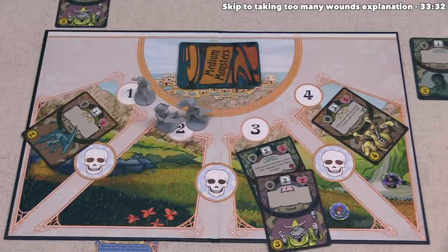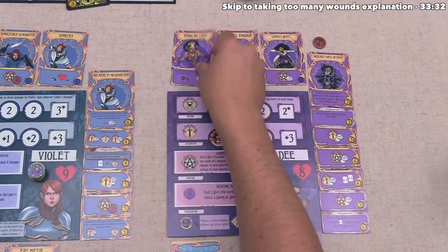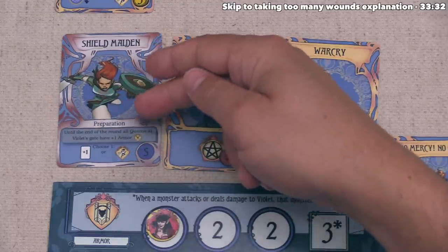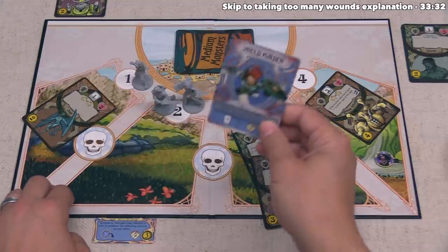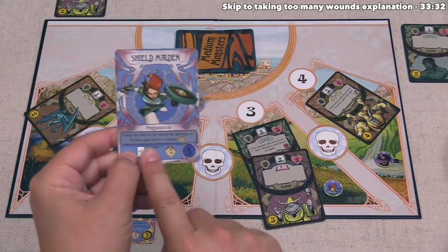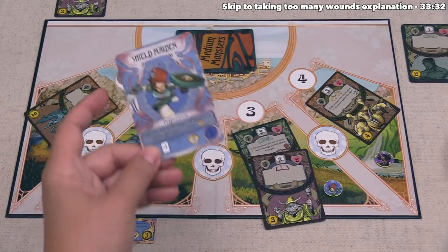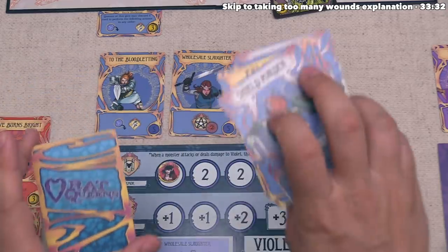Dee has the preparation card 'Foresight,' which lets her move a monster at Dee's gate to any other gate, then Dee draws one card. This is great because the cultist at gate two has strength two and would roll two dice against our Rat Queens. We move the cultist to gate three so it doesn't attack anyone, then Dee draws a 'Hang On Love' card to replace it. Violet also has a preparation card — another 'Shield Maiden' — giving all queens at Violet's gate plus one armor. Rather than move Violet, we have her draw a card instead to give her more damage options against these tougher monsters.